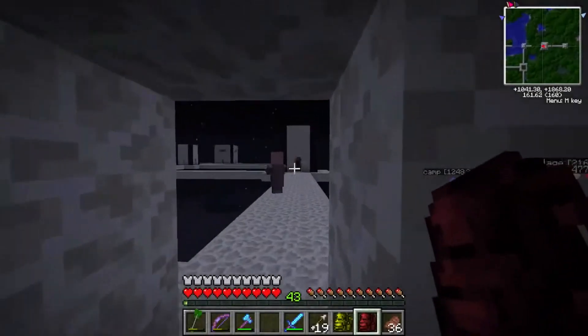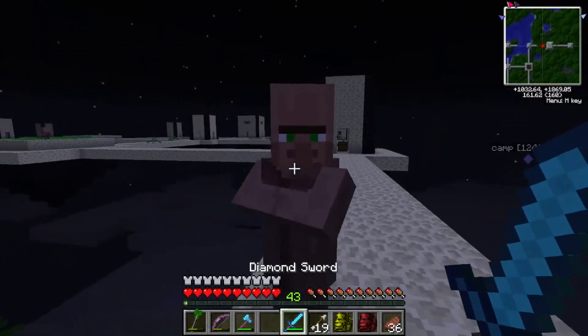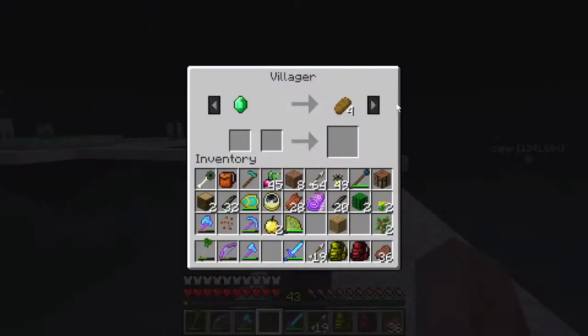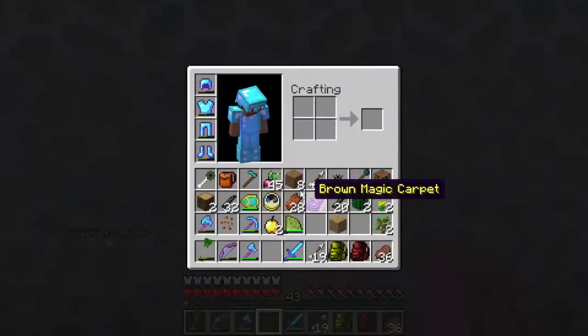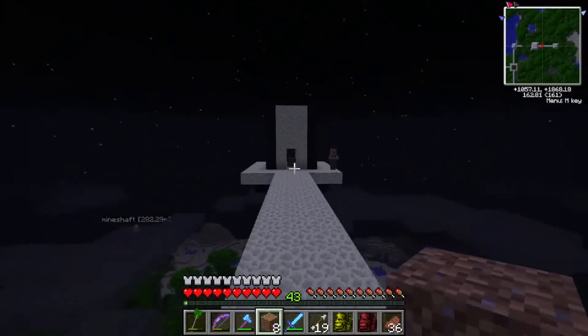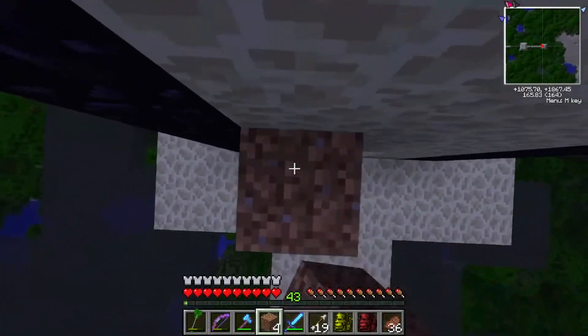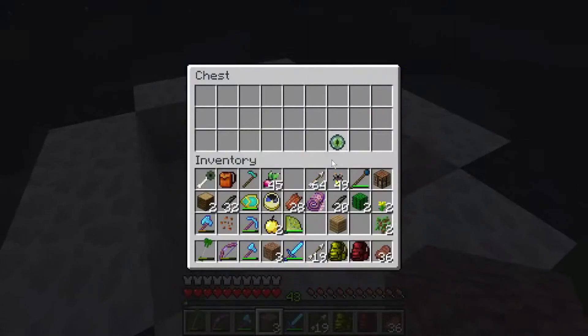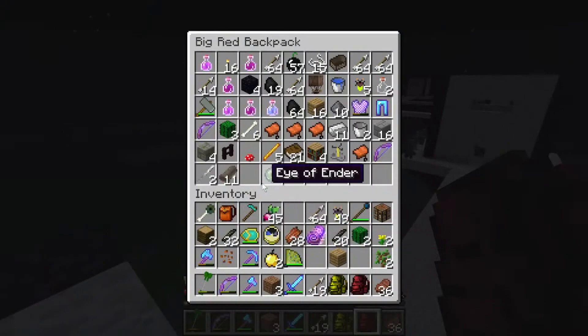Find the village, first thing I do — rob the town, steal their stuff. You don't have anything of use. But this is made up for by Enderstone — this is one of the few places you can get Enderstone. I have the end! And that's the end of this part. I hope you guys enjoyed — the next part will be up shortly. Until then.